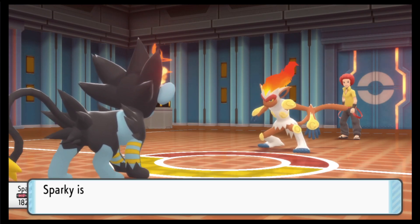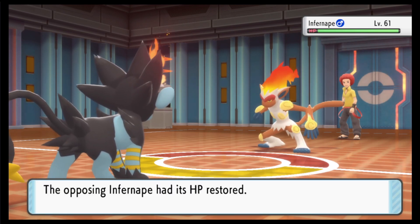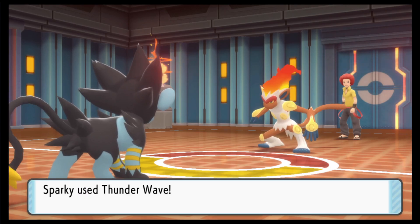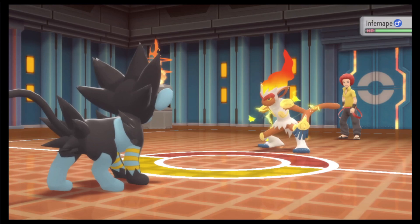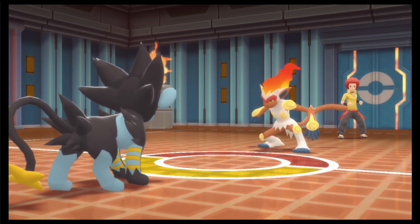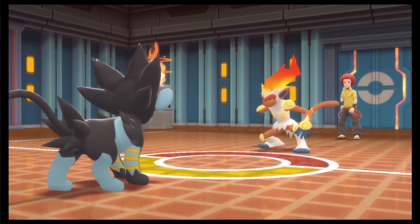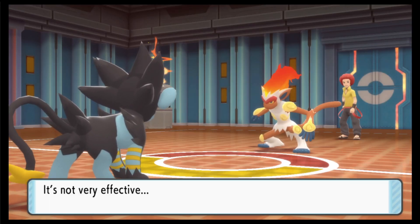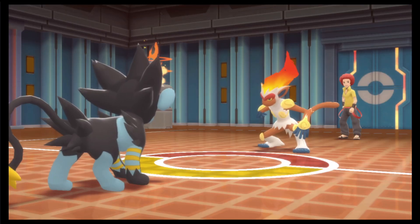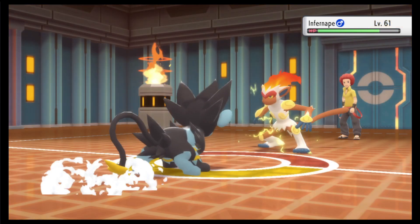He definitely full restores - especially because he has a status as well. There he goes. This time, with no Minimize evasion, there's no chance he's gonna survive a Spark with all those stat lowers - it's just gonna be a question of if I can hit it. Oh my god, I misclicked Thunder Wave. But I avoided his Close Combat - I guess that's good. And I hit! For all the moves that missed, I hit this one. So that's gonna be a dead Infernape. Drifblim is faster than my Luxray, so I'm just gonna go for the Spark. I was burned earlier, so that's why Spark only did half damage last time. That's gonna be the battle.